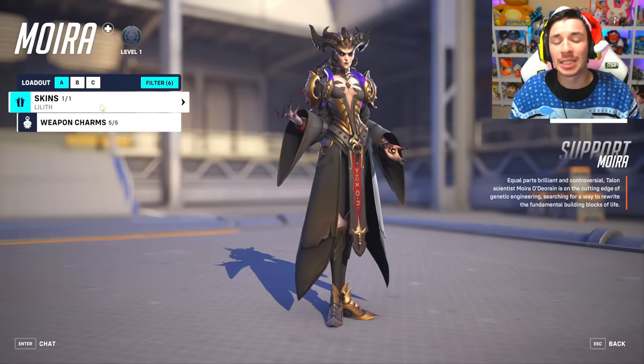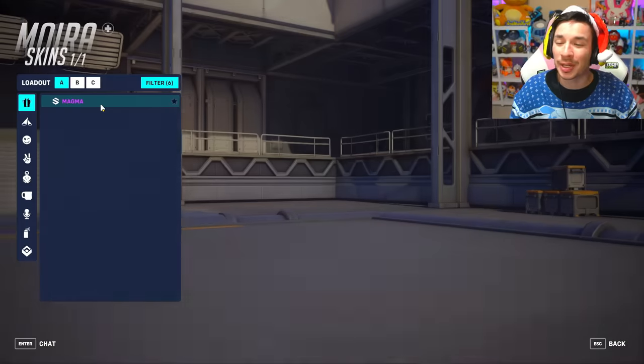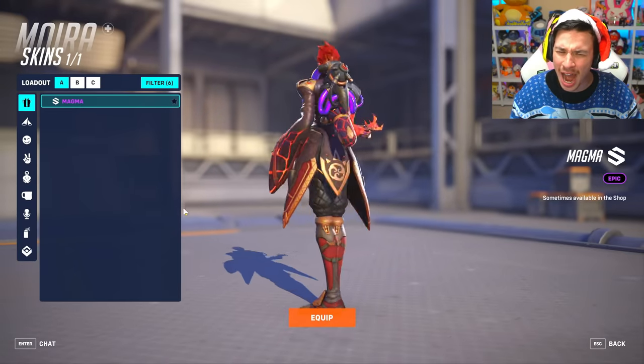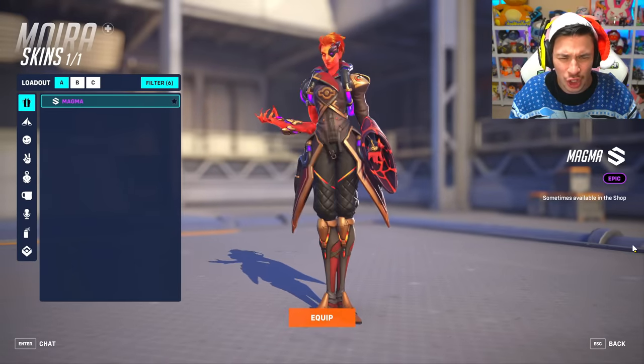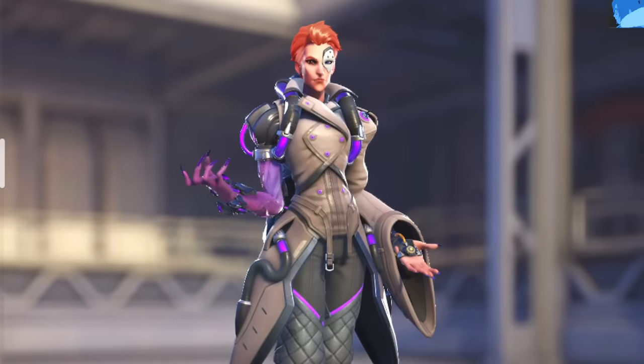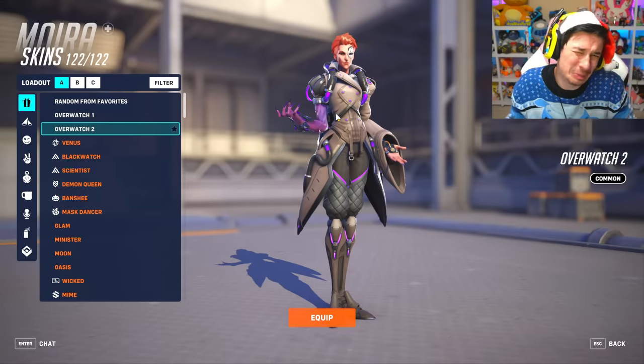Moira is getting a skin and only a skin, which means this is probably just a recolor — and it is. It's Magma, which is literally just the classic skin but with a red tint. The clothes are a little bit different, but it's still kind of the same, let's be real.